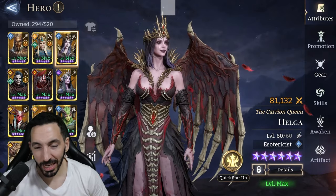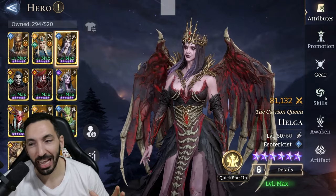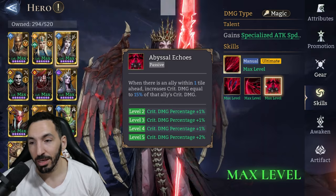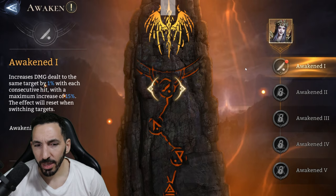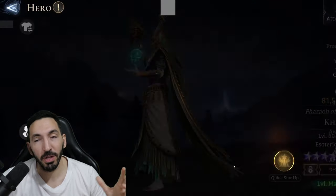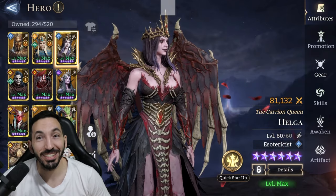That was Helga, guys, on the test server — she should be on the live server soon enough. I really like her a lot. Attack speed works wonderfully on her, so if you have an attack speed amulet it's worth the sacrifice. And the more allies you place next to her that give extra crit damage, the better she becomes — she also gets really strong with A1. She's going to work well everywhere. I'll be doing videos on the other three heroes we have access to on the test server, so subscribe if you haven't already. See you in the next one!